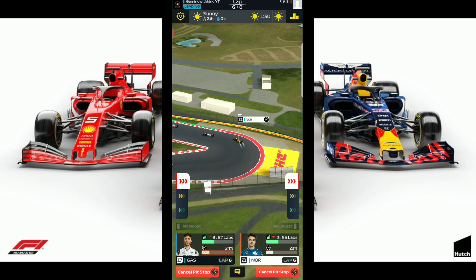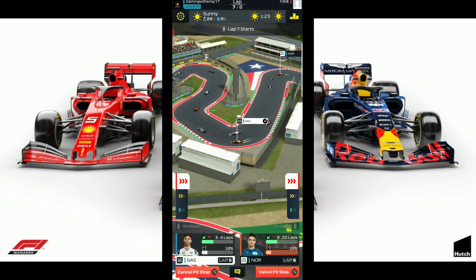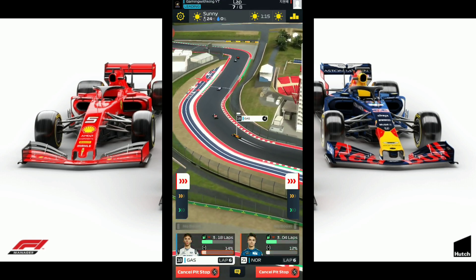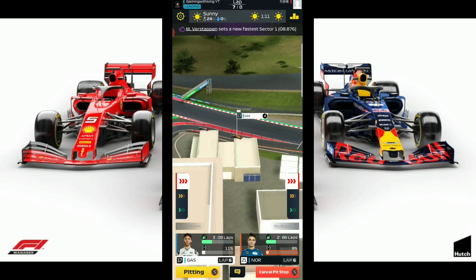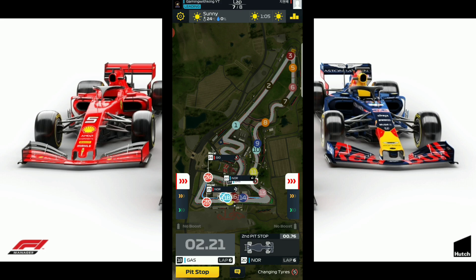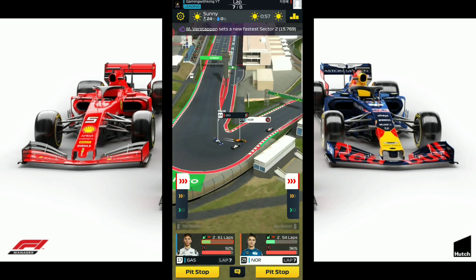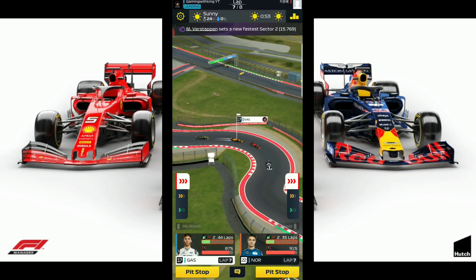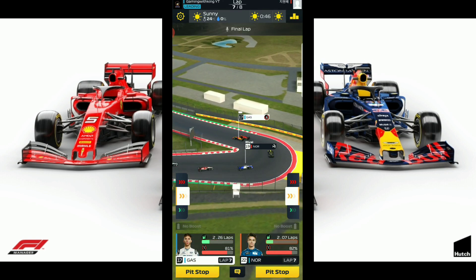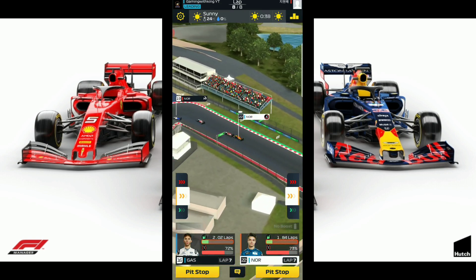Go back to pit now on lap 6, back into soft tires. Our drivers are not creating any form of distance, and that's going to hurt us — we need that distance so when we go into pit, we can get out in front of our rival. Gasly doing very poor here, losing two positions on boost. We need Gasly to get in and out of pit before Lando Norris comes around. 2-2-1 — let's see if he can get out in front. Nice — so he got out in front, and Norris got out in front of our rival. That's going to secure this win. They're going to run out of tires, so let's put them down to regular driving so they don't run out of fuel.